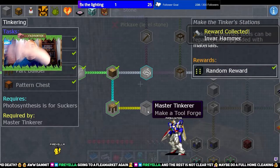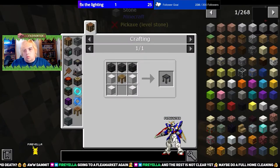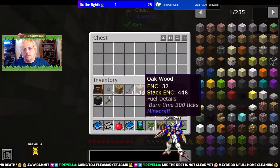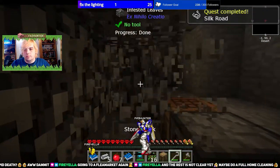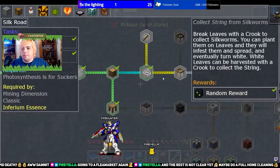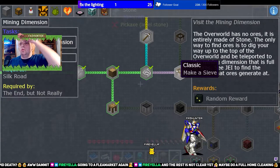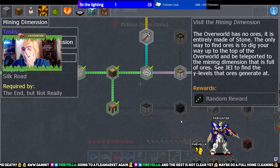Got an invar hammer — that's a fucking bowler! That's going to take a while to get the full pull. We only needed one — cool. The overworld has no ores; it is entirely made of stone. The only way to find ores is to dig your way up to the top of the overworld and be teleported to the mining dimension, and it's full of ores.